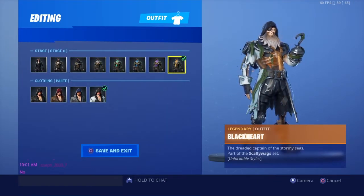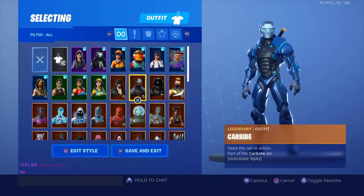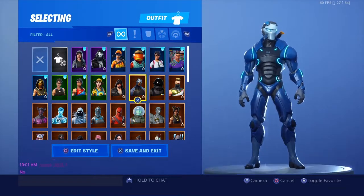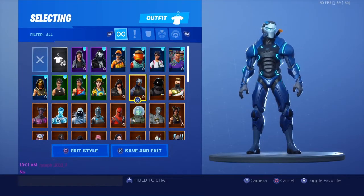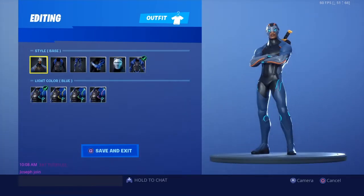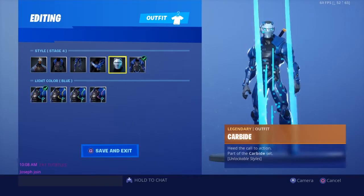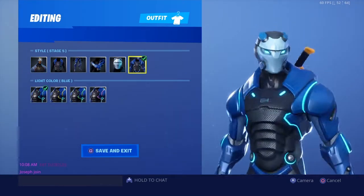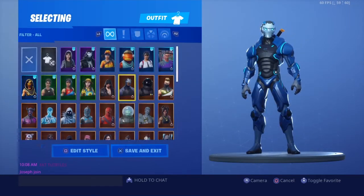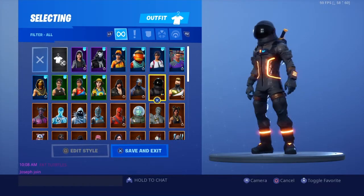Then we have Black Card from Season 8 — don't really like it, though the different colors make it look dope. Carbide — only OGs remember this. Back in Season 4 you had to complete challenges for skin unlocks, and this is a fire skin, especially with the Omega style. Dark Voyager is a Season 3 OG skin.